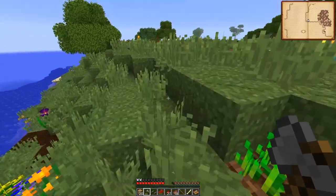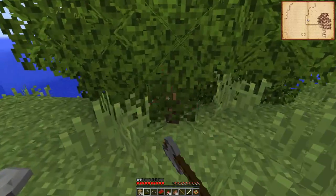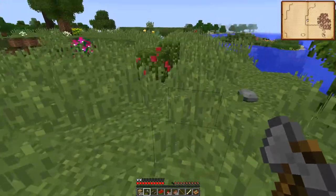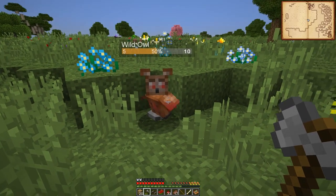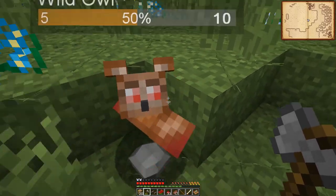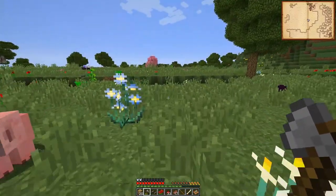We can head in the other direction. Man, so many berries out here. I feel bad for not taking these bushes back but I've got quite a few now. Look guys, I found a wild owl. I don't want to kill him. Why is he injured? Can I be your friend? How do I tame you? Oh, you're so cool. Well, we'll find you another time.